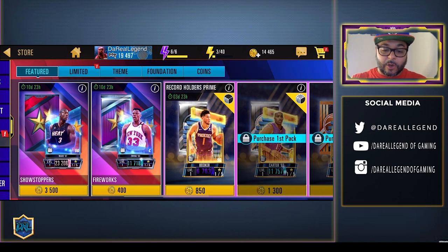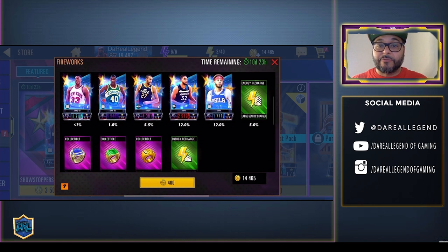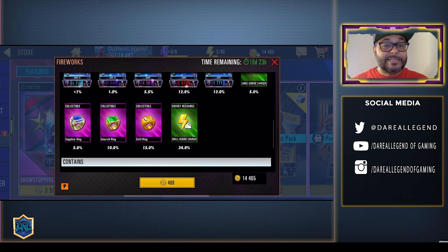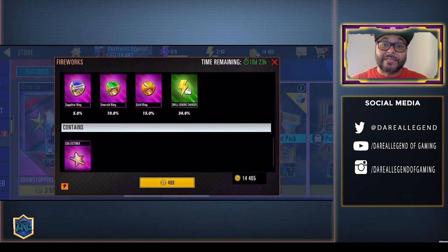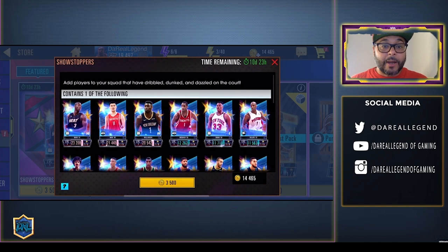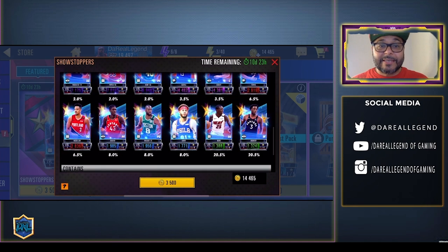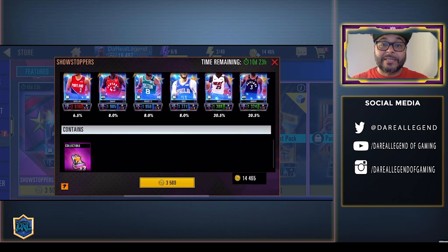To get the fireworks collectibles you need to open the fireworks packs, which give you less than a one percent chance to get a diamond, one percent for Onyx, five and a half percent for Amethyst, twelve percent for Ruby, and twelve percent for Sapphire. There's also a five percent chance for a large energy recharger, five percent for Sapphire ring, ten percent for Emerald ring, fifteen percent for a gold ring, and thirty-four percent chance for a small energy charger, plus one Showstopper star collectible. For the packs I'm opening: one percent for a Pink Diamond, two percent for a Diamond, two percent for Onyx, three and a half percent for Amethyst, six and a half percent for Ruby, eight percent for Sapphire, and twenty and a half percent for an Emerald player — along with three collectibles.